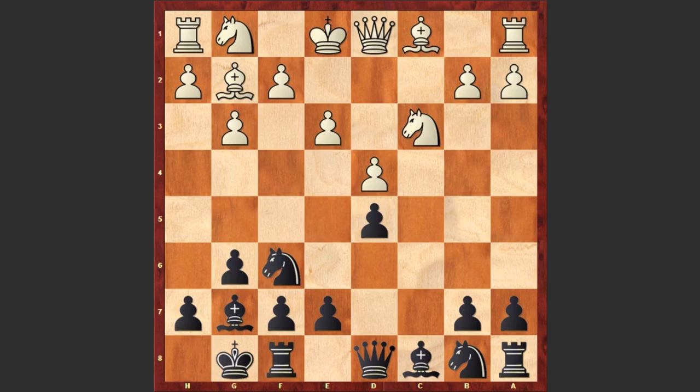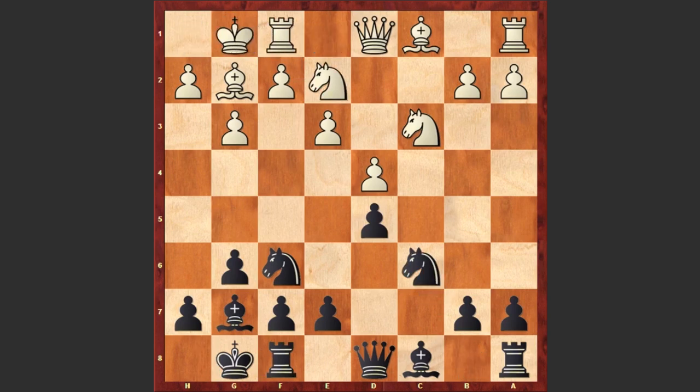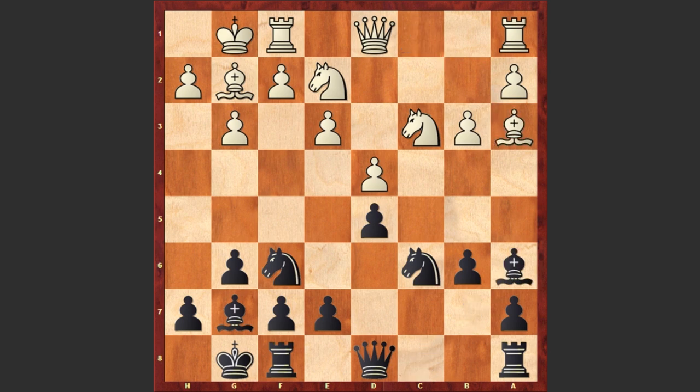e3, black castles kingside, Ne2, Nc6, white castles kingside, b6 preparing to develop the last piece and in return white is playing b3. Ba6, Ba3 — both players placed their bishops on these active diagonals. Looks like it's hard for either side to introduce an imbalance into this essentially symmetrical variation.